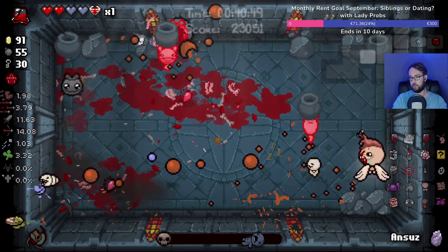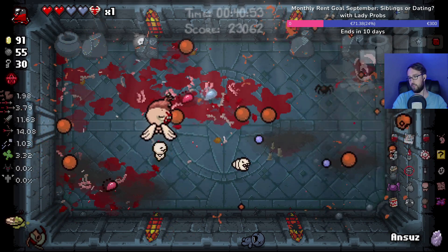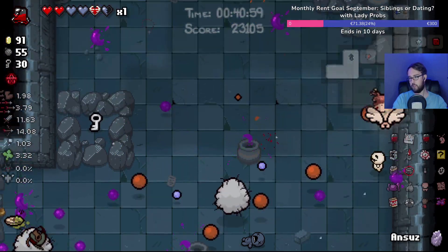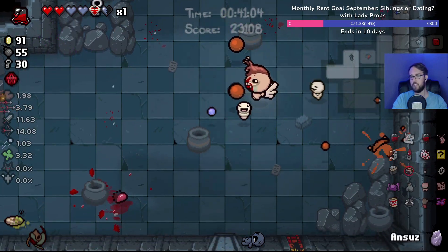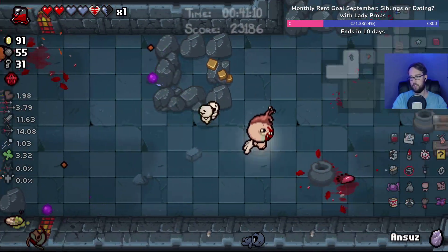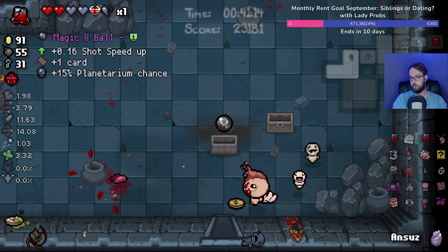That's Splodey Fistula — did this room really need the pot throwers? Like, devs — was that really necessary? I mean, if it doesn't have the pot throwers it's just a regular boss room from Caves 1, so I guess yes it did need them. But it does seem a bit much.